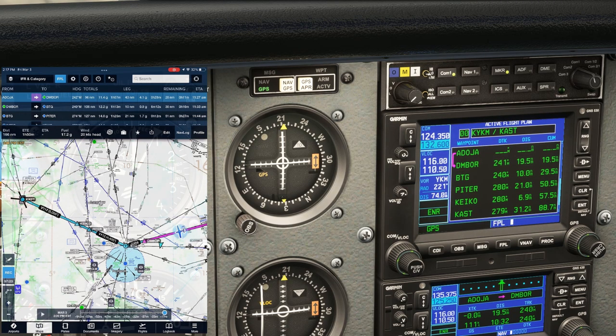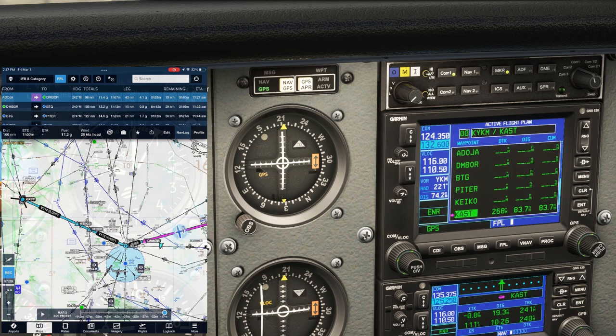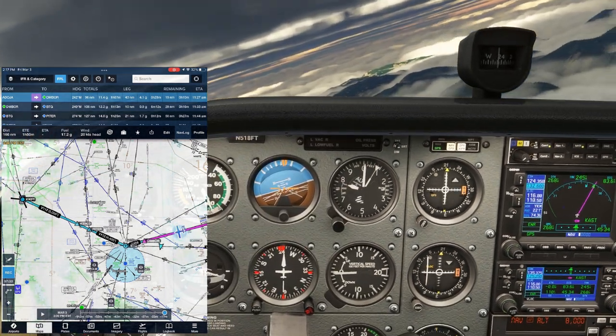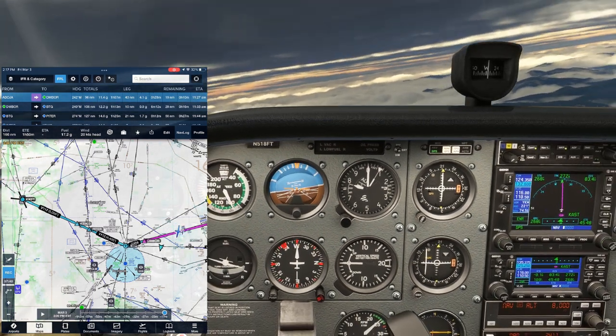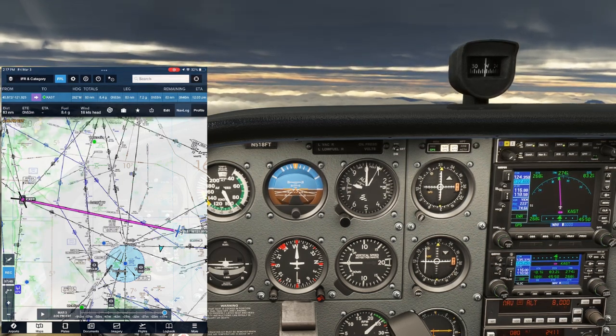So we'll tap FPL on the GPS, push the cursor on the right knob, and use the outer knob to scroll to our destination airport, Astoria. We'll hit the direct button, then enter, and then enter again. Hitting FPL puts us back on the nav screen, and we have a new desired track of 268, which we can turn to now. We'll also want to tap Astoria on ForeFlight and tap direct, so that too is navigating direct to the destination.